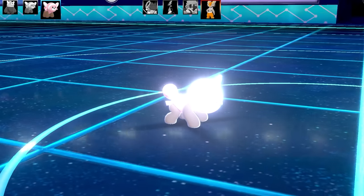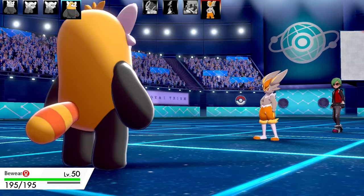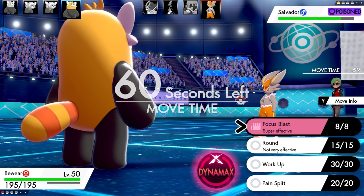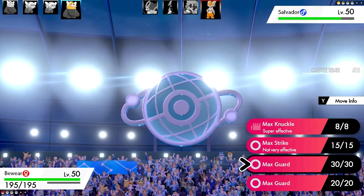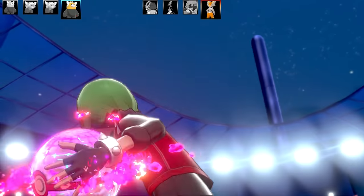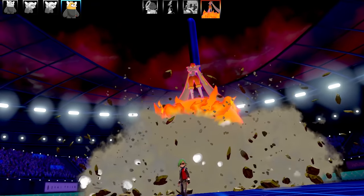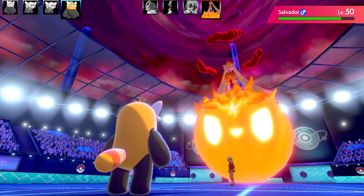Bye bye Stufful. All I've got left is shiny Bewear with Focus Blast and Round. Cinderace has a berry it won't be able to use since Unnerve is active. I saved Dynamax for this moment - we both had one Pokemon left and both Dynamaxed simultaneously. It's a G-Max Cinderace. I go for Max Knuckle but it's coming off a Special Attack move so I won't get the stat boost. Instead I'll go for Max Guard on turn one to let toxic damage tick another level.